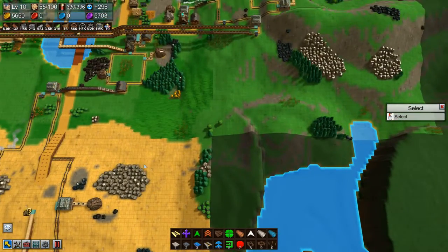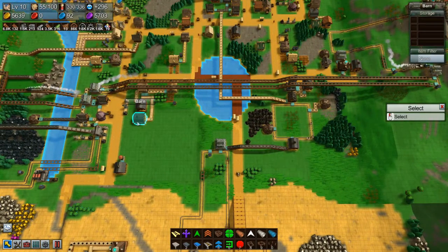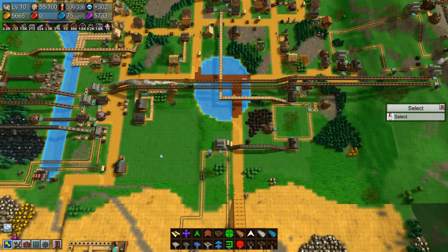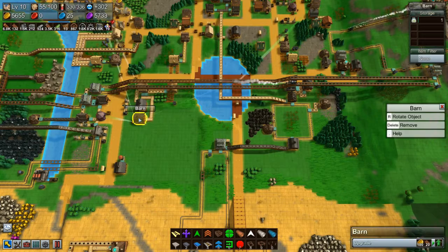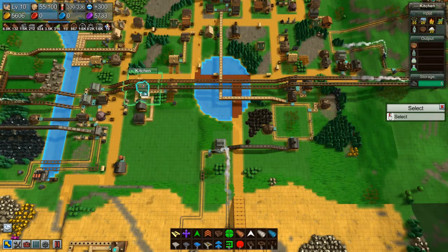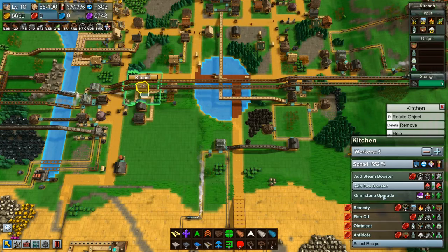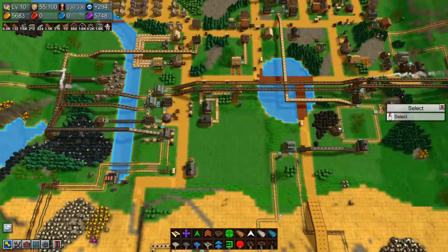Building the omni temple is kind of a pain. I don't like having these barns here because I wanted that space for the omni temple, but I think I'm going to need barns anyway to feed supplies to it, so I might be able to use them for that. How are we doing here? Not very well — okay, plenty of fish though. I did an upgrade here and now we're out of red coins again.